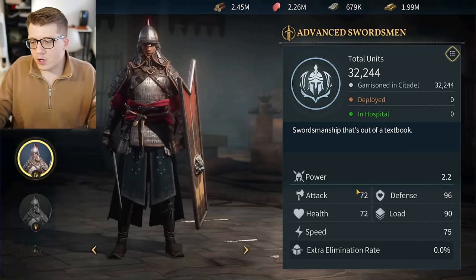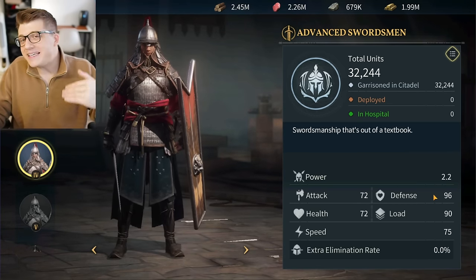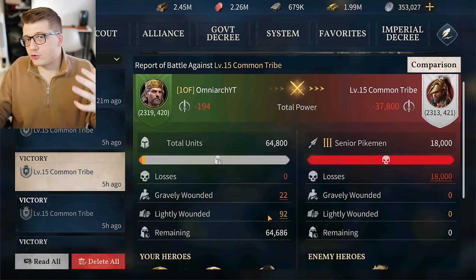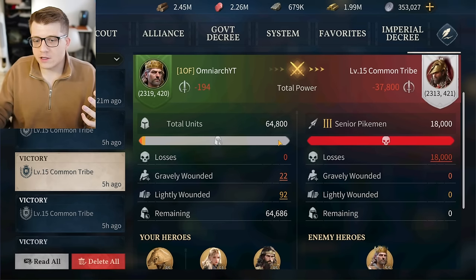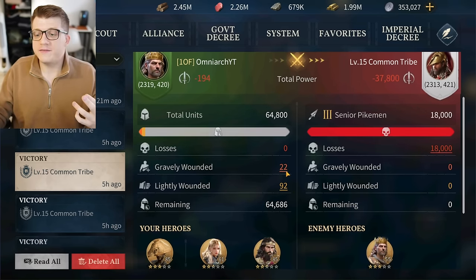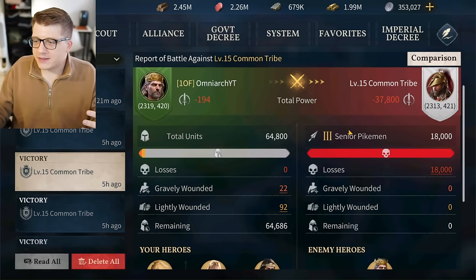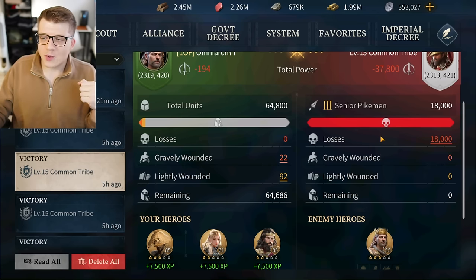Historically in games similar to Age of Empires Mobile: attack scales how much damage you deal to the enemy, defense helps mitigate damage you take from the enemy, and health is the amount of damage your troops can take before they become either dead losses or gravely wounded units. Looking at this battle report from a level 15 tribe is a good time to explain what the different categories mean.